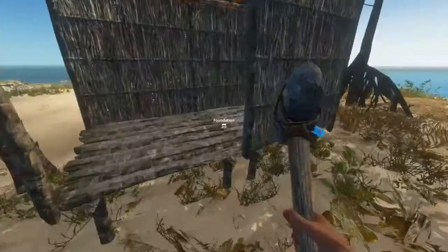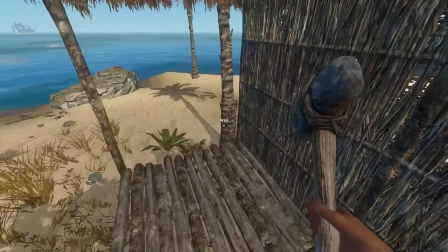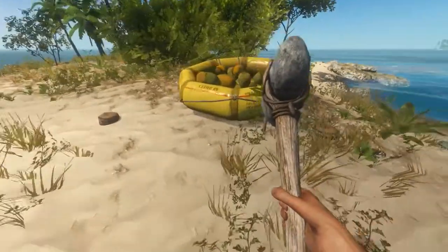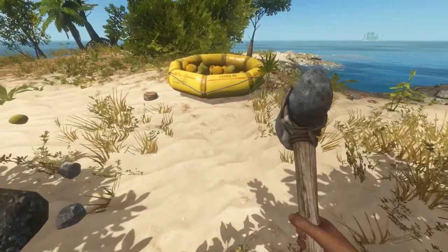We've got one stick left, but as you can see we now have ourselves a little house. These keep the worst of the weather off of us. We can even drag our lovely bunch of coconuts inside.